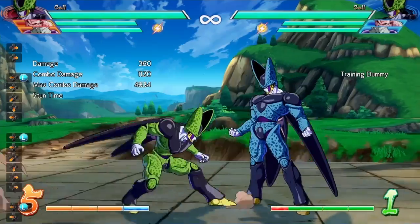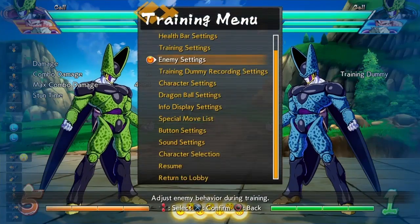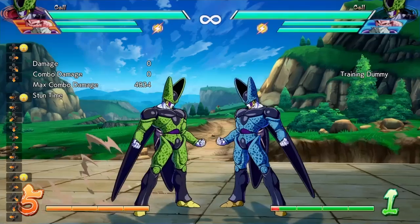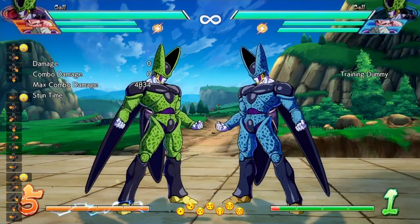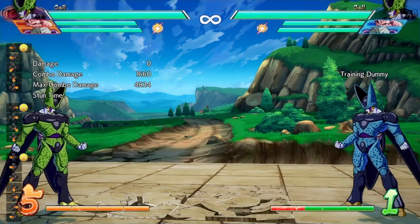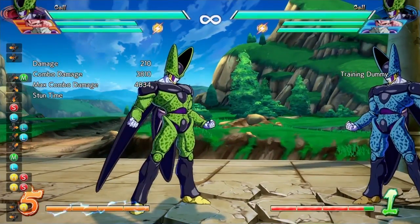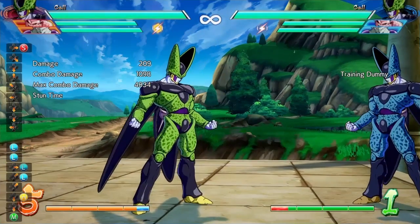Moving on to the perfect attack — the core circle back series. The light version has faster startup on the ground. The heavy version now pulls the opponent in slightly when blocked, they changed the hit properties when you actually connect with the move, and they reduced the damage. In the air version, they removed the grab that used to bring the opponent back down to the ground.